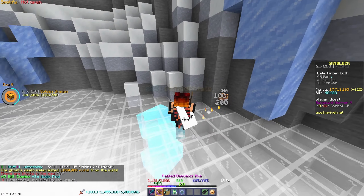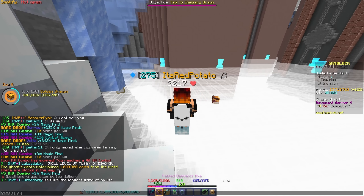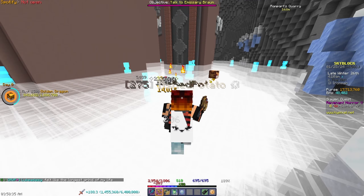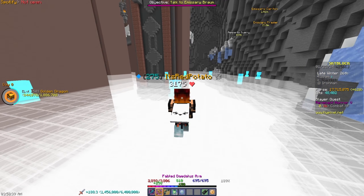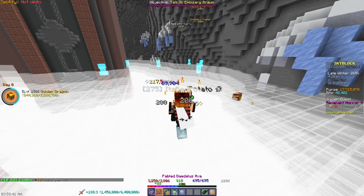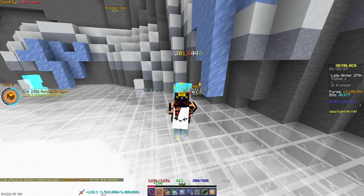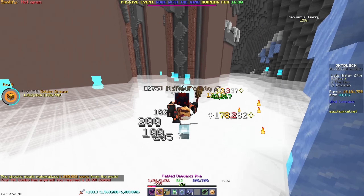I've never seen that before. The ghost's death materialized into 1 million coins from the mist? What? That is a thing? Okay, free 1 mil — we take that. Oh my — I got another million coins. I'll take it for sure.